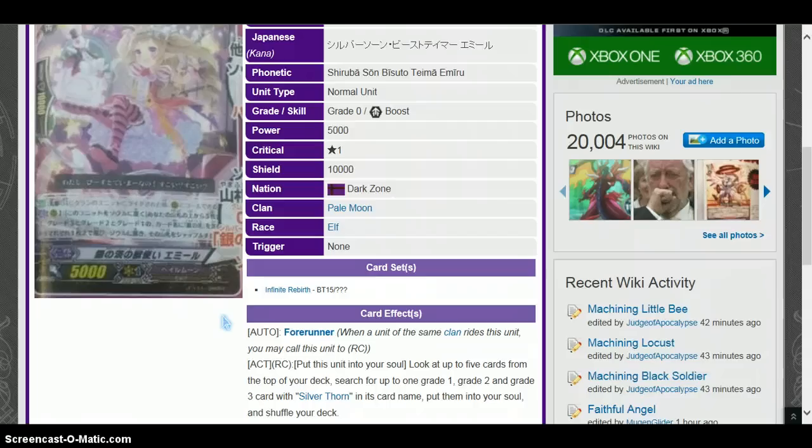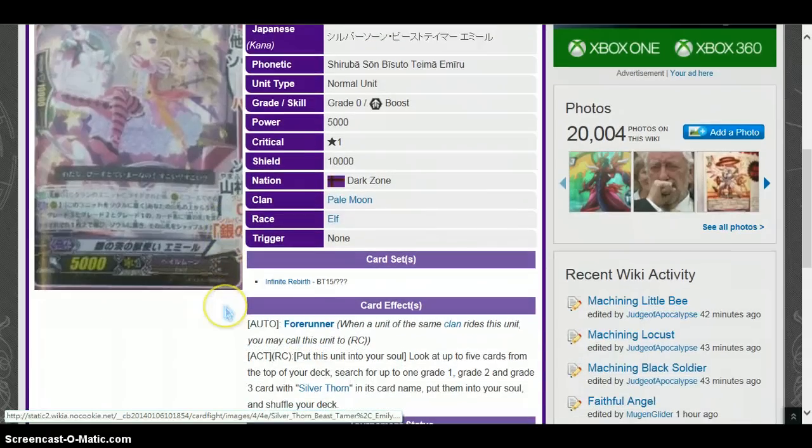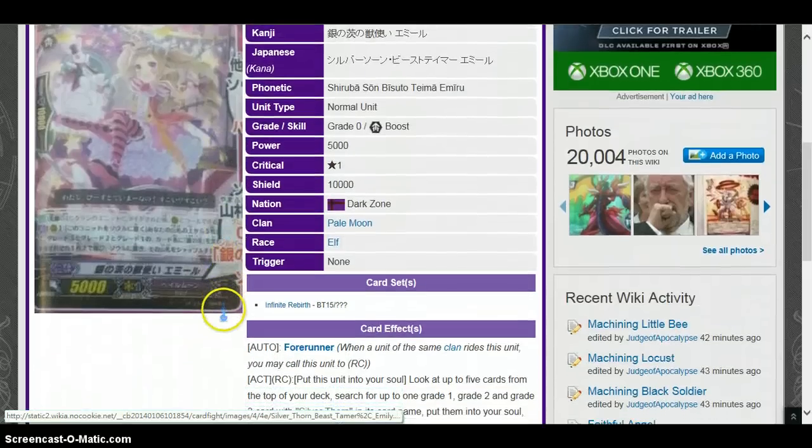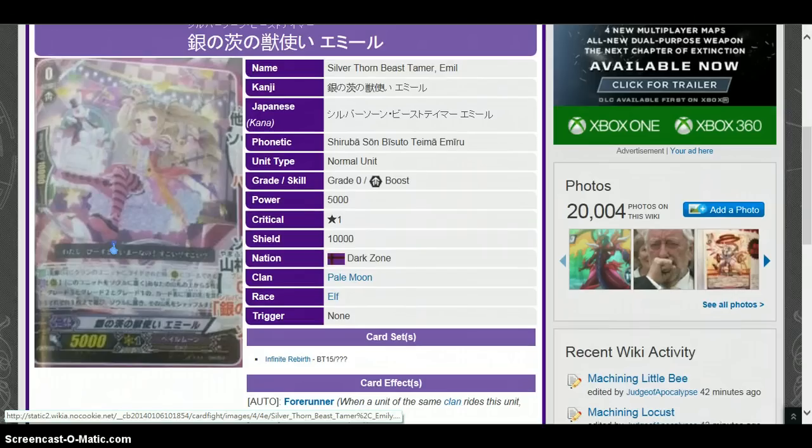You get a grade one, a grade two, and a grade three — so you get to soul charge technically three at best, but most likely you'll be able to get at least two or one. It's at least a one-for-one, and you get to fuel your soul right off the bat so you don't have to wait for anything. It's really early soul charging, which is great for Pale Moon. You also get at least the grades you need — the three, two, and one — to make your empress or whatever the new one is go off.